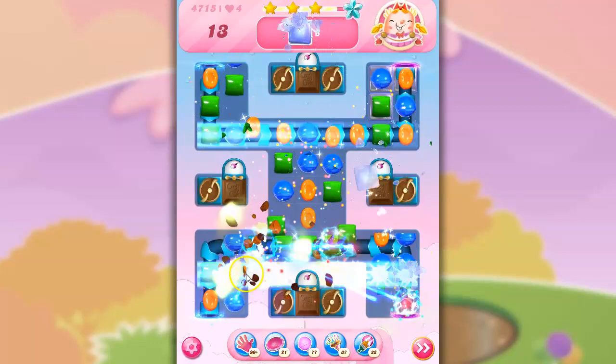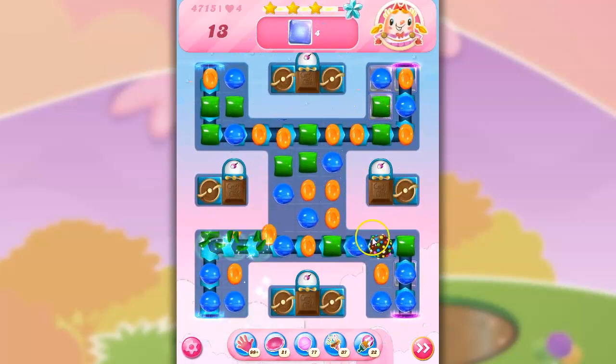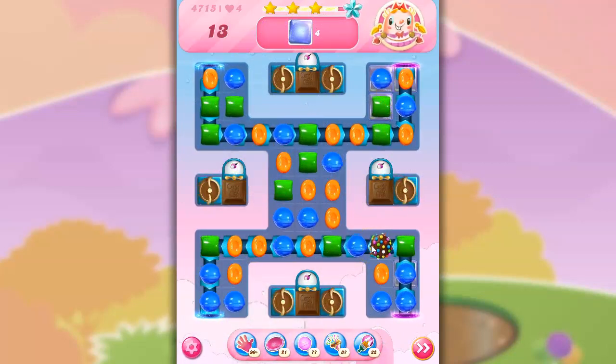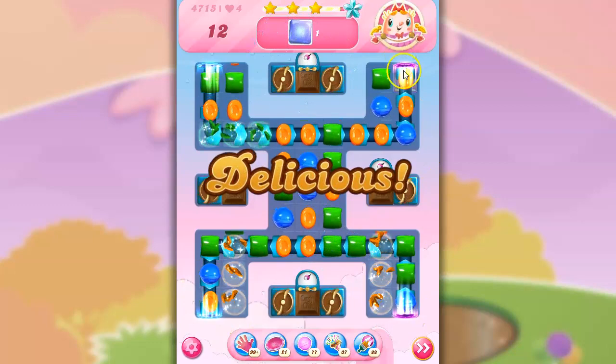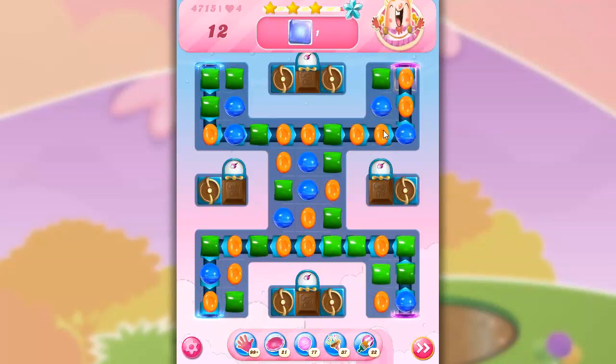It didn't work, but look at that — I got two color bombs plus another one showing up, because color bombs beget color bombs and other specials. So I've got four jelly left: two are blue, one is green, one is orange. I'm going to take out the blue. There we go. Now we've got this, and I do this.